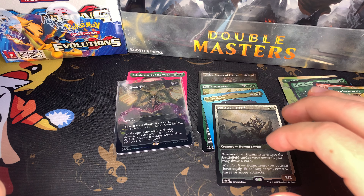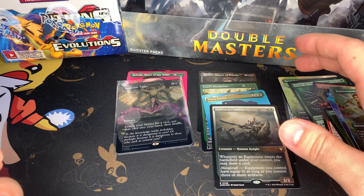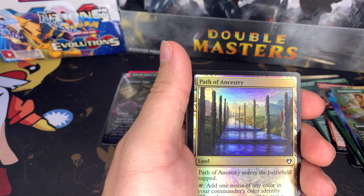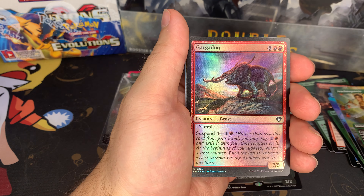Looking at it, I don't think we got a textured foil yet. This isn't textured, right? No, it's just a normal foil. So we haven't gotten a textured foil yet — that's still a chance. Technically I think we should get one in this box, so we should pull one right here.